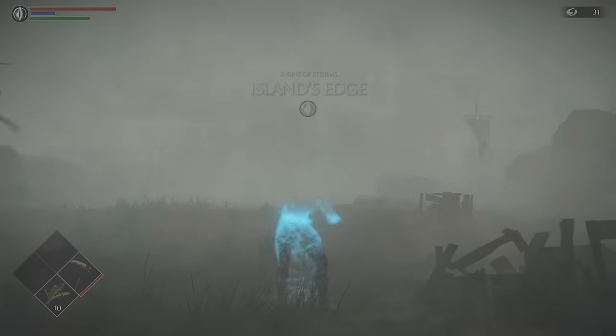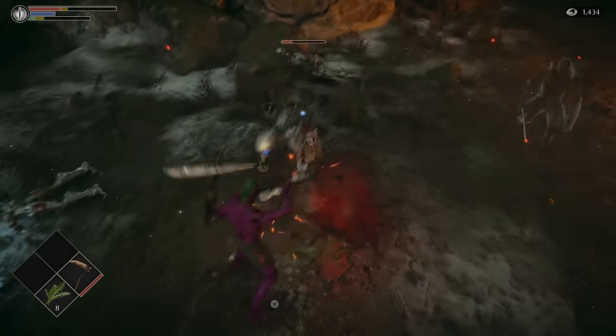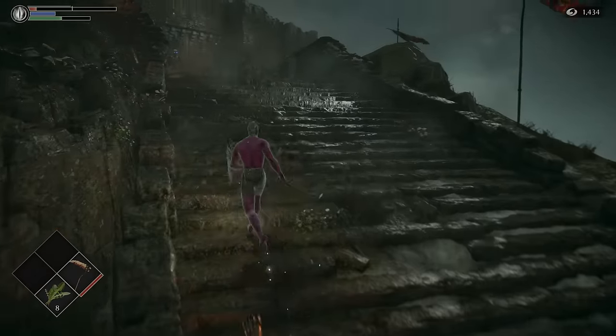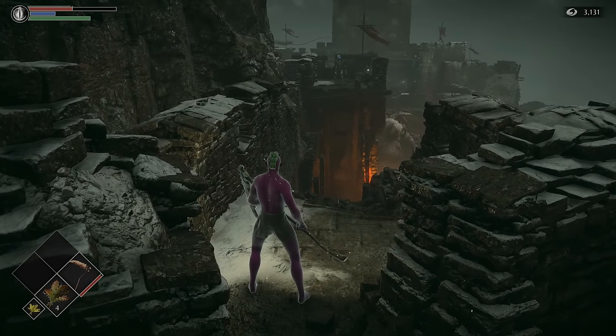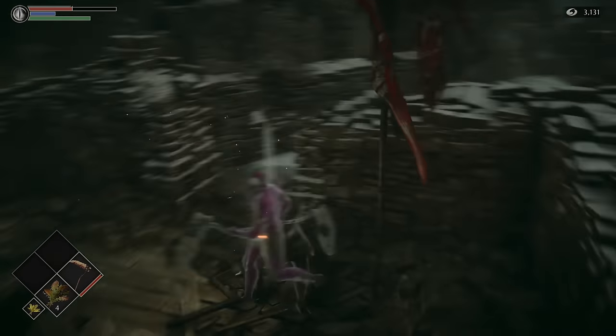We decide to shift over and have a crack at World 4. The skeletons here are strong but manageable — we just have to be careful not to let them stagger us or it's game over. We try just running past them, but that doesn't go well. We eventually make it to the ramparts where we're forced to choose between the claustrophobic sewers full of skeletons or the big chunky vanguard demon.